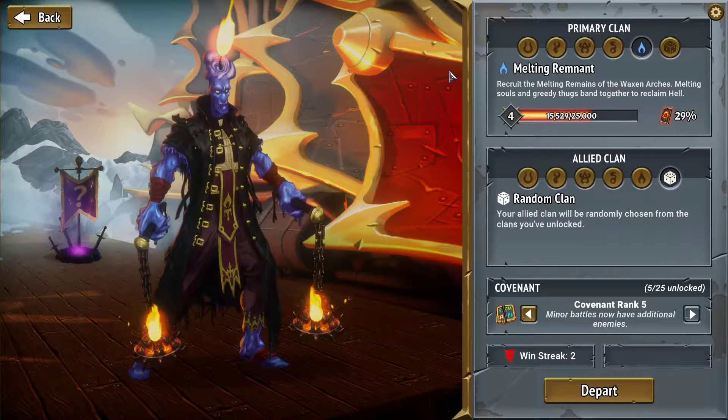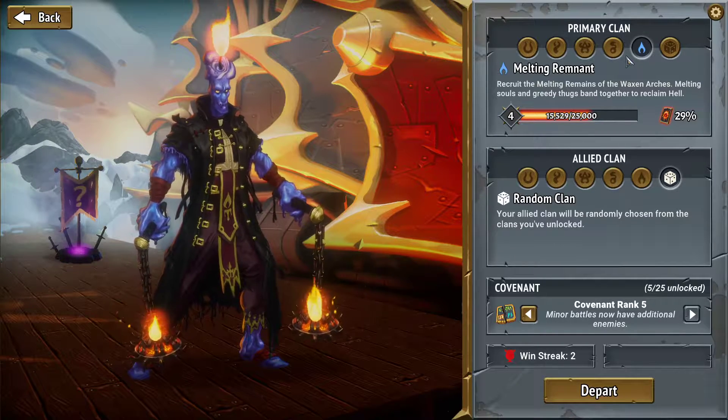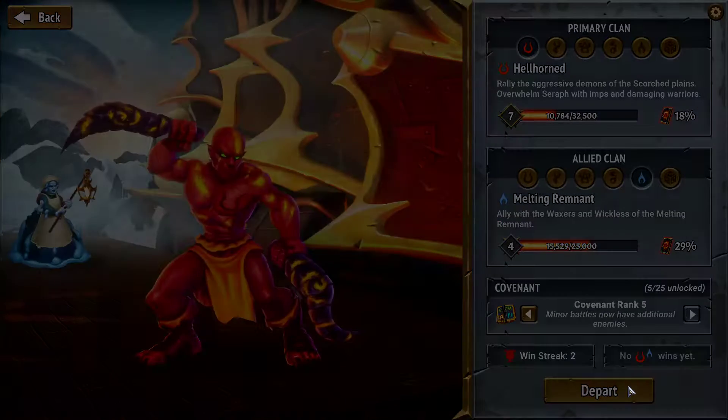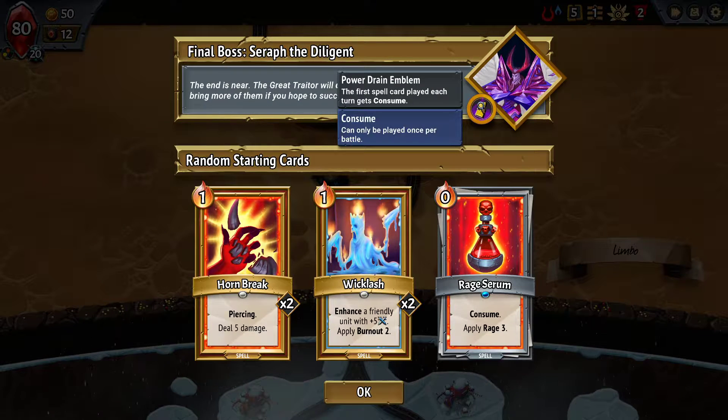Okay, so last time we got a win with the Melting Remnant, right after getting a win with the Umbra - who is the hardest class in my opinion. We've got a whole lot left to do, but we need the Hellhorn and the Melting Remnant, so let's do it that way and see what happens. I think last time we actually had Melting Remnant and Hellhorn, so hopefully this will be pretty close.